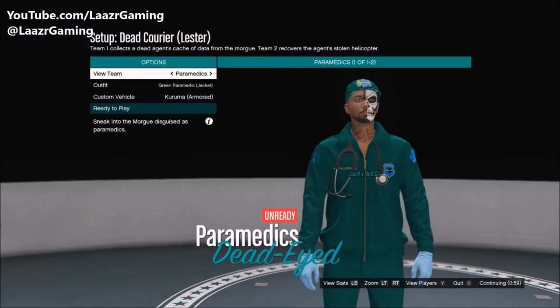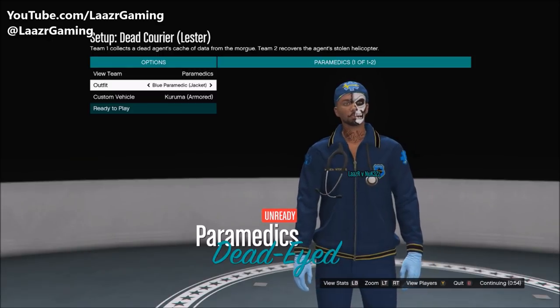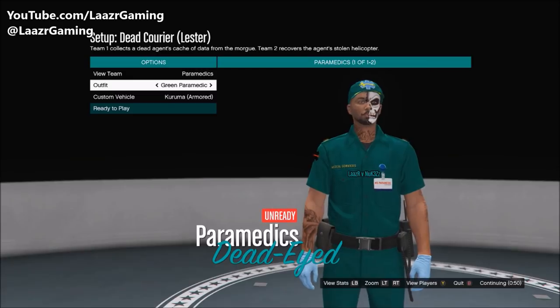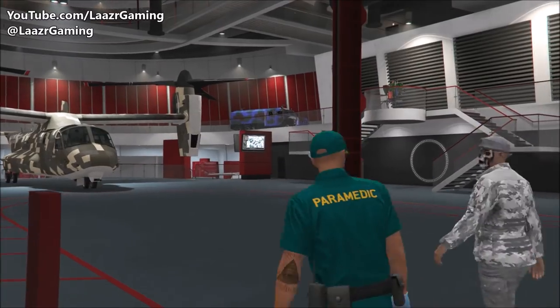When you launch this mission you can be on one of two teams — you obviously want to be on the paramedic team. As mentioned earlier there are four different versions of this paramedic outfit you can get, so simply go ahead and select the one you like the most.